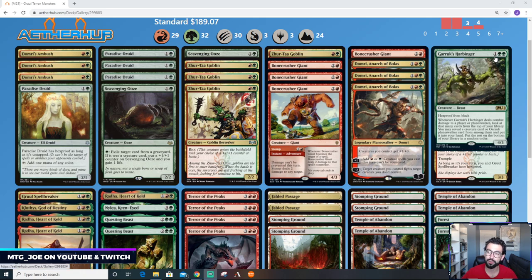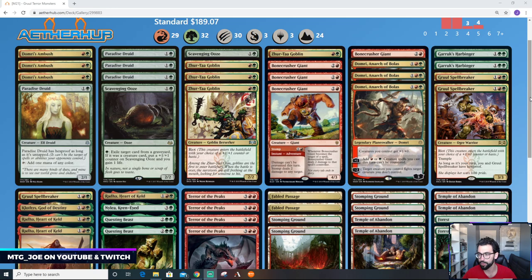Garruk's Harbinger is a new card. It might be more of a sideboard card versus the black-based removal decks, but something I want to try out. It's a 3-mana 4/3 with hexproof from black — it can't be targeted by black spells, abilities, or creatures' abilities. And then whenever it deals damage to a player or Planeswalker, you get to look at that many cards from the top of your library, reveal a creature card or a Garruk Planeswalker, and put it into your hand. The rest go to the bottom of your library. So it's card advantage in Gruul, which we haven't really seen.